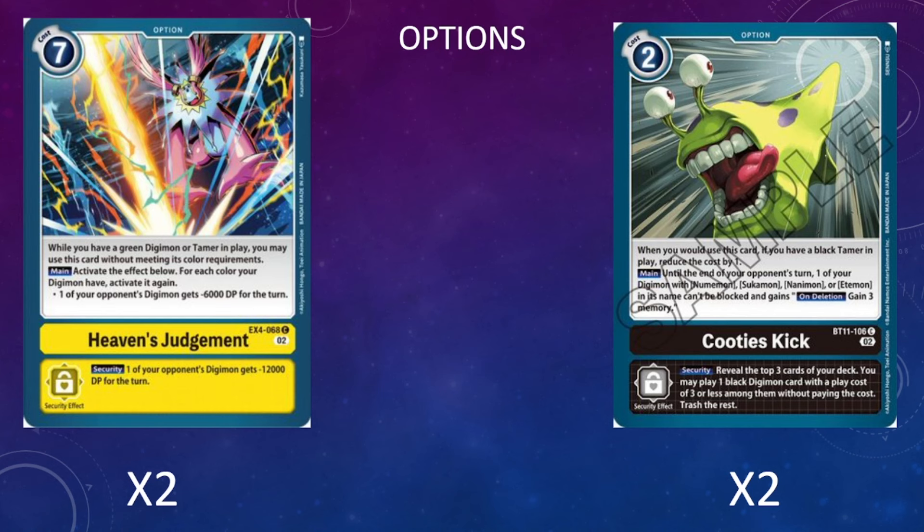I'm also running two copies of Kudi's Kick. It reduces itself by one as long as we have a black tamer in play, which we should since Satsuki is our main tamer and we have good ways to get her out. The utility part allows our Numemon named Digimon to gain the ability to not be blocked, and it has an on-delete ability to gain three memory—letting us deal damage more consistently while potentially gaining extra memory when our lower-DP Digimon get deleted. It's also decent out of security, letting us play a black Digimon that costs three or less for free, which covers all our level four or below.